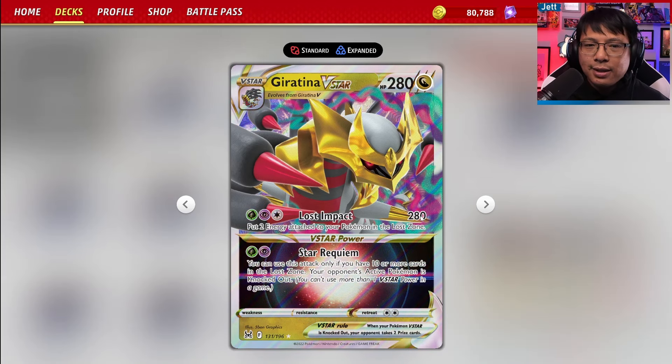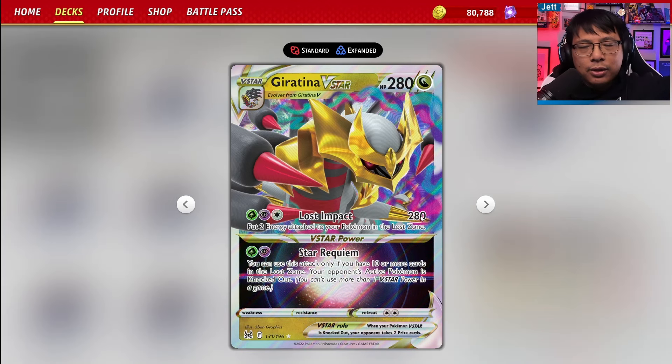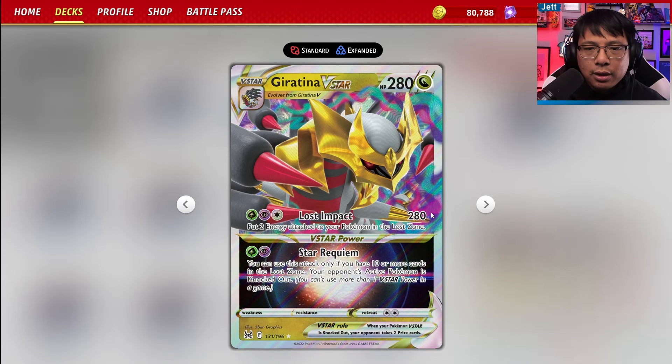It's really important to note: you don't have to Lost Zone the energy on Giratina itself. It's totally possible to just attach a Double Turbo Energy to a Bidoof or something and send that to the Lost Zone, keeping the 280 damage attack locked in. 280 is not going to get everything in the format, but you will get a lot of Stage One EXs, most Vs, almost every V-Star, and some V-Max territory too.